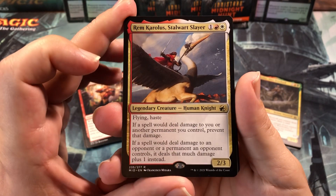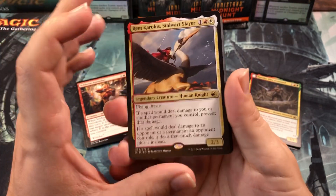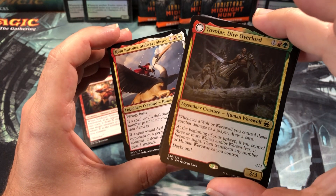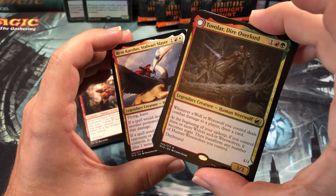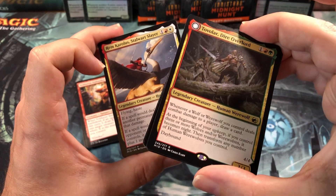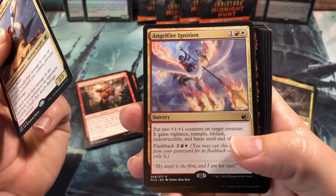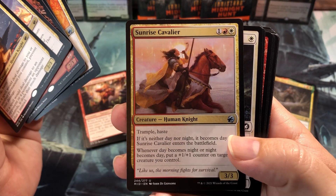I saw that pack one pick one and I was like, well, I guess I'm going red and white. I almost changed direction halfway through because I got passed a Tovalar in the second pack — that was second pack, pick two. I almost switched to red and green because I got mostly red cards anyway. But I ended up deciding to go red and white because later on I got the Angel Fire Ignition passed to me, and also the Sunrise Cavalier passed to me.